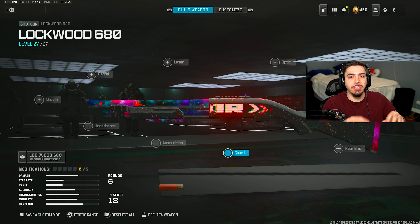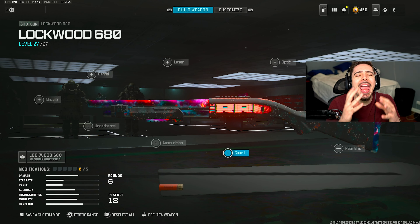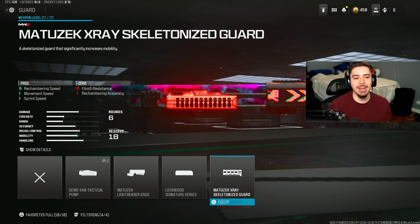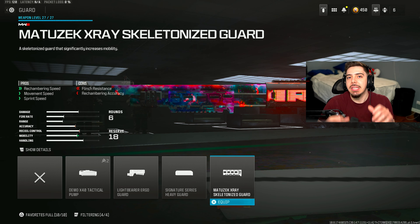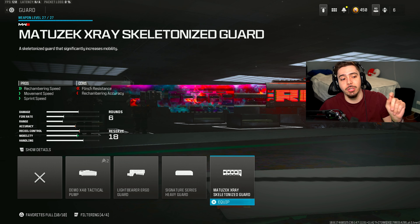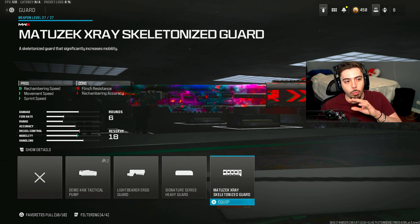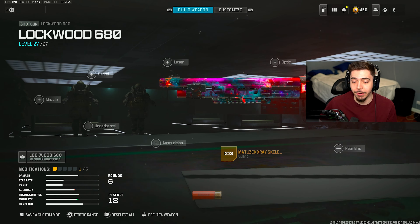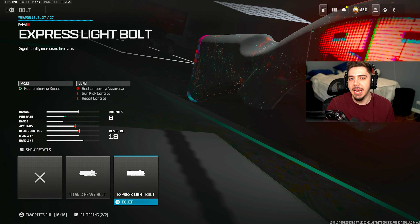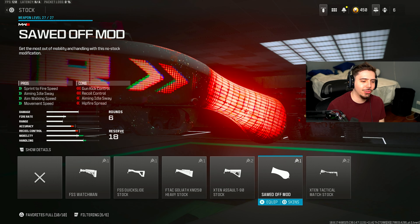Now let's have some fun for the fifth and final class. I've got the Lockwood 680 for two reasons: they permanently replaced normal Shipment with Shipmas, and Das Haus is back — so I have to throw in a toxic close-range weapon. My first attachment is the Matuzek X-Ray Skeletalized Guard. If you get a hit marker and miss a shot, you can shoot again so much more quickly because of the increased rechambering speed. You also get better sprint speed to be more aggressive. I also threw on the Express Light Bolt for another increase in rechambering speed — it makes the Lockwood 680 look almost automatic. It's so good.